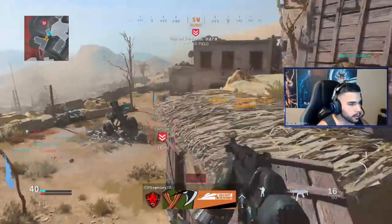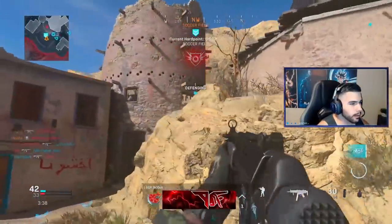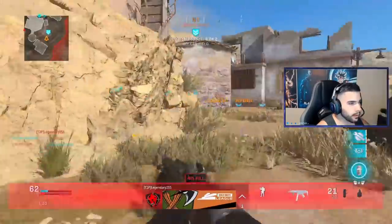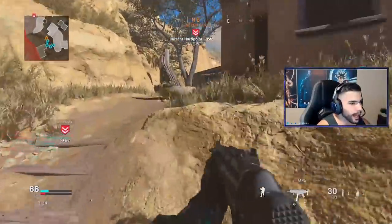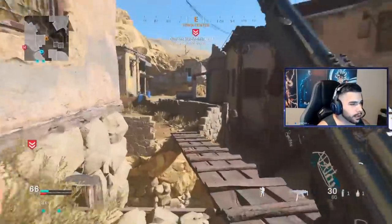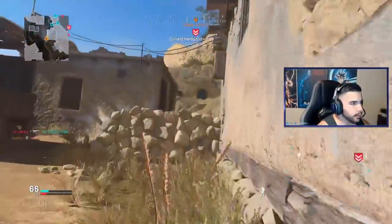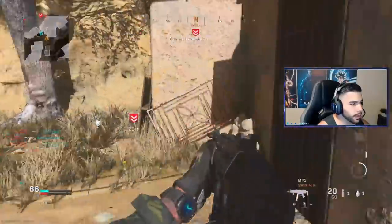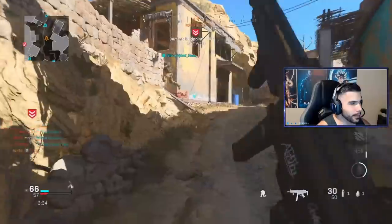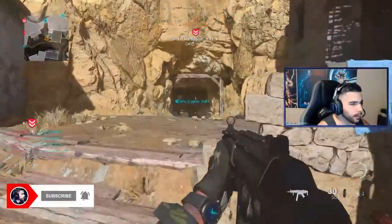I could have played a little bit safer there — as soon as I got that first kill I could have played it safe, but we're playing CDL playlist so I'm just trying to have some engagement and fun. I kill that guy, kill this guy, the top half needs some help — I get three. They're all spawning in the back, which we don't want. Normally I would just hit the hill. I get this guy mid, hit the hill with my teammates. I wanted to kill the guy holding the pinch but they all died, so I'm gonna turn around.